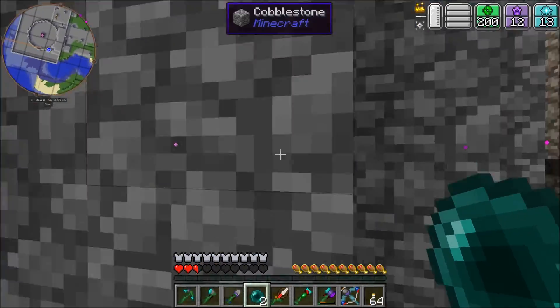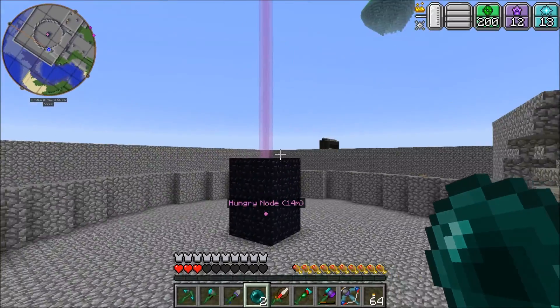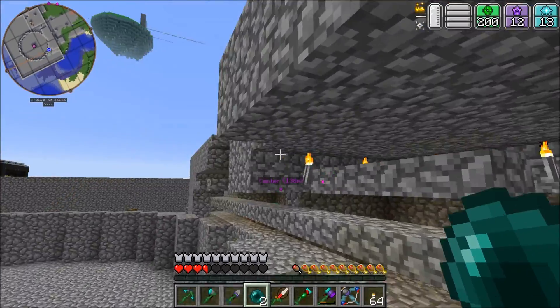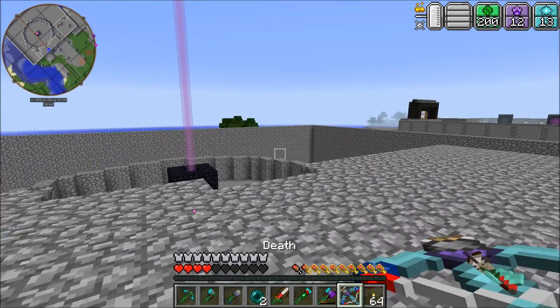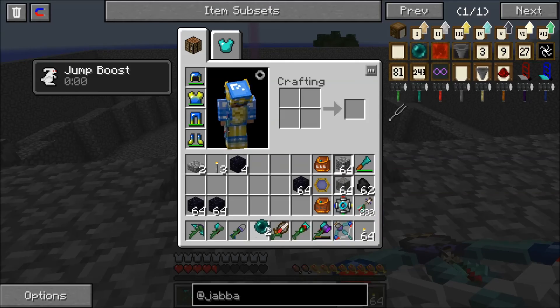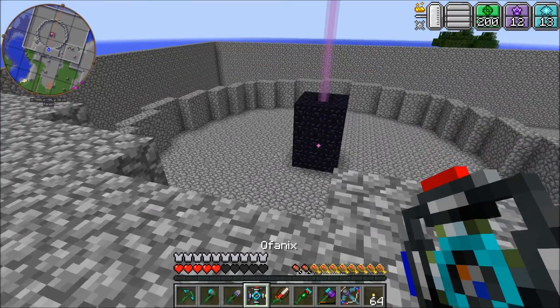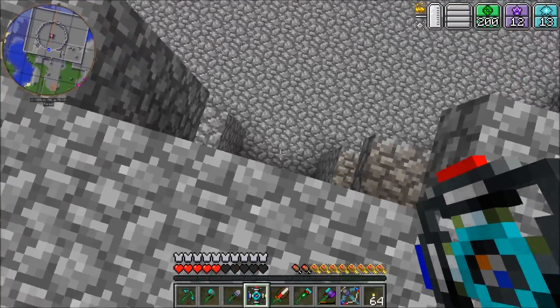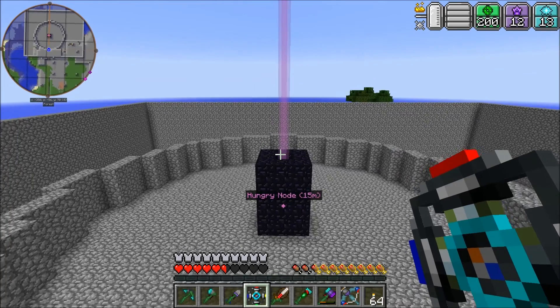I missed some slabs — I'll have to fix that later. I need to get on top of that thing and plug that hole so it's not able to pull us down to where we get stuck. The easiest way is to scaffold over to it and see if I can get another layer on there — then I'll be back.